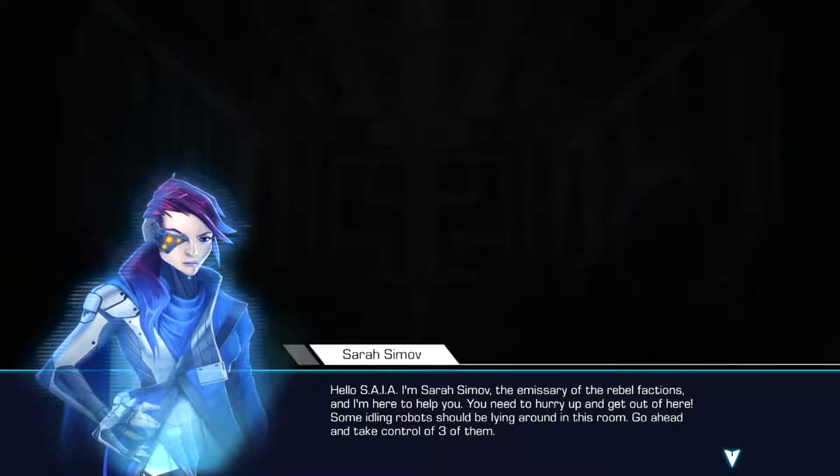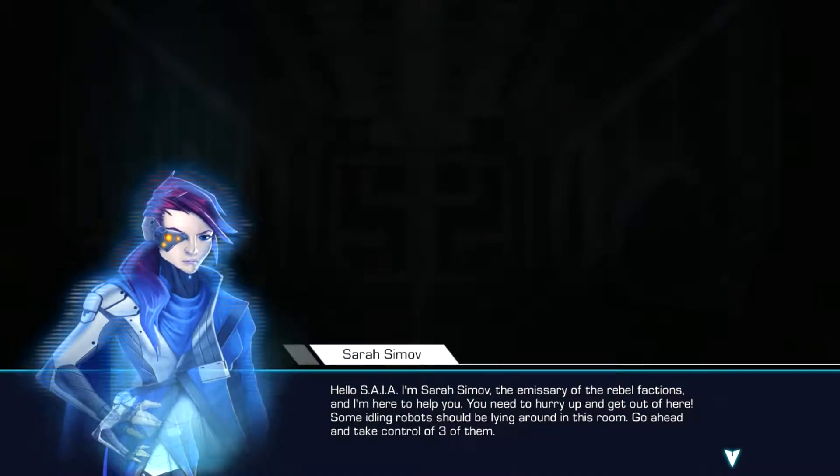Hello, Sia. I am Sarah Simoff, the emissary of the rebel factions, and I'm here to help you. You need to hurry up and get out of here. Some idling robots should be lying around in this room — go ahead and take control of three of them.